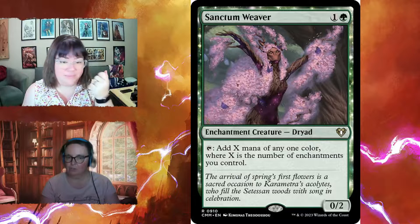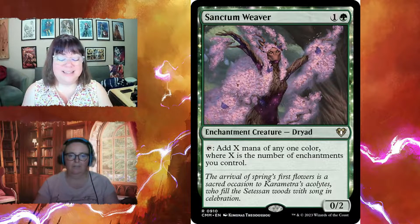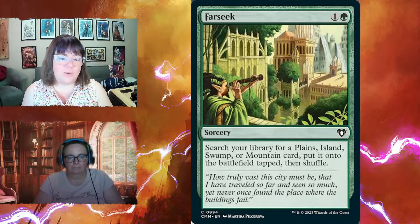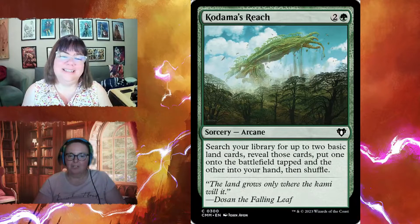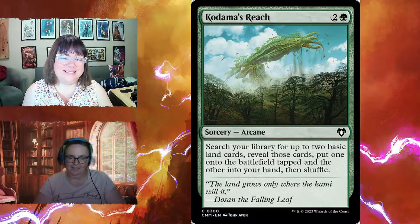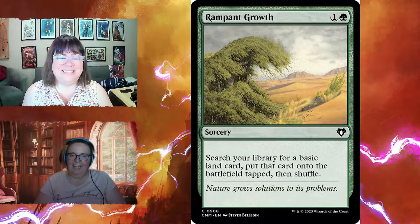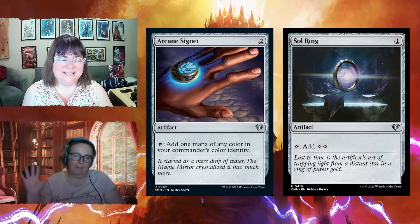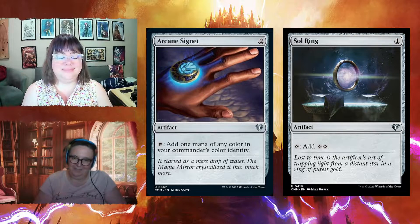Sanctum Weaver is an enchantment creature — a zero-two for two that can tap to add X mana of any one color, where X is the number of enchantments you control — very powerful. The basics: Farseek searches for a Plains, Island, Swamp, or Mountain and puts it onto the battlefield tapped. Kodama's Reach searches for two basic lands, one onto the battlefield tapped and one to hand. Rampant Growth searches for a basic land. The only two artifacts are Arcane Signet and Sol Ring.